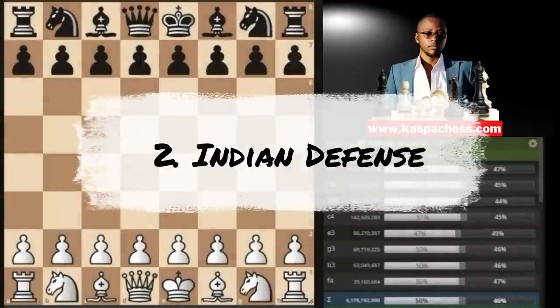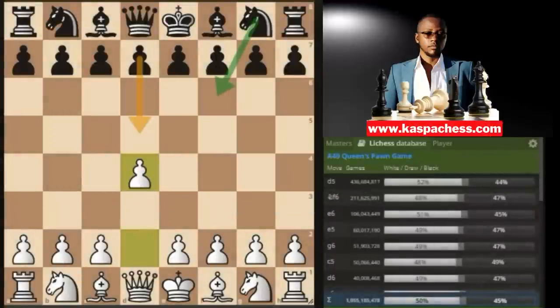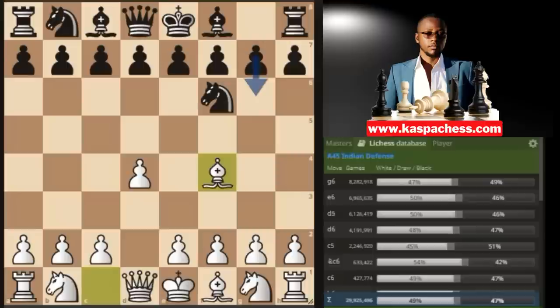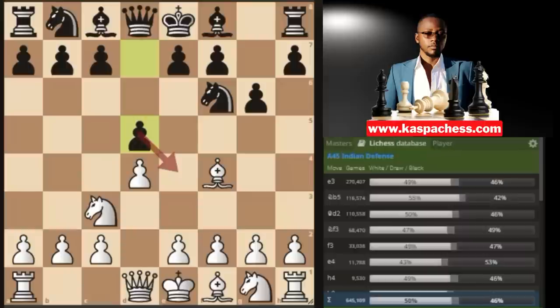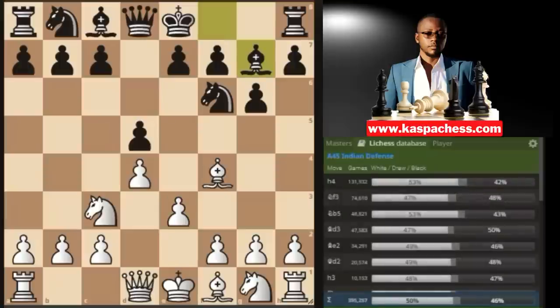Trap number two: in the Indian Defense London system setup. This starts with d4 — knight to f6 is the top played move in the master's database, so you go bishop f4, kind of the accelerated London system. The top played move is pawn to g6. You go knight c3, preparing pawn to e4 next. Prepared opponents will play pawn to d5 stopping e4 — that's a principled move. Now you go pawn to e3 and black plays bishop g7.